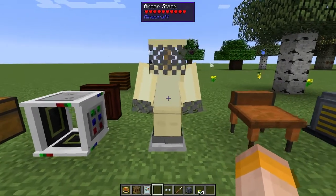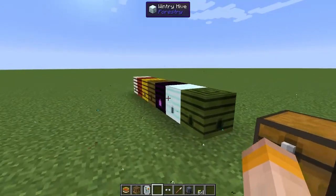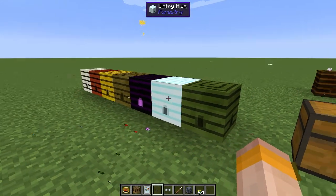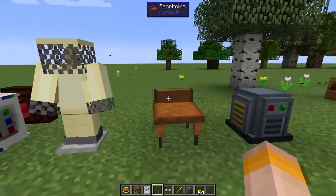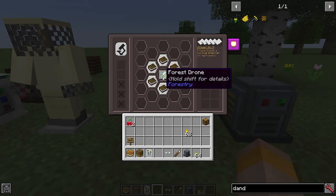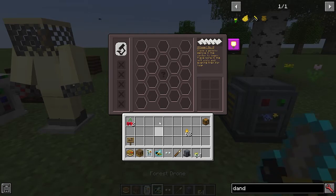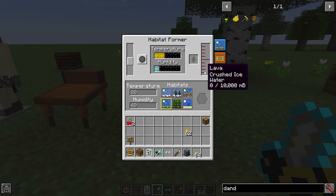Another item is the apiarist gear, which you can craft in a carpenter — this will protect you from any negative effects that bees may have when you're near them. A full set will actually protect you. There's the escritoire where you put in a drone and do a matching game and you may get a piece of notepaper telling you more about bees — that was covered in part one. There's also the habitat former: you put in lava, crushed ice, or water depending on what you're trying to do, along with some power, and you can terraform the local area into the right temperature and humidity.